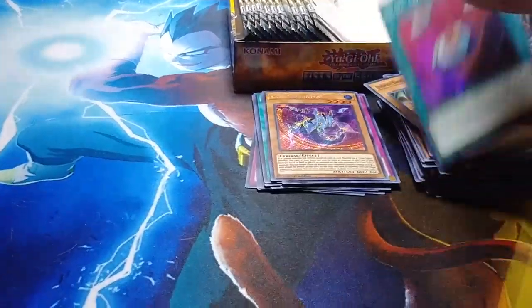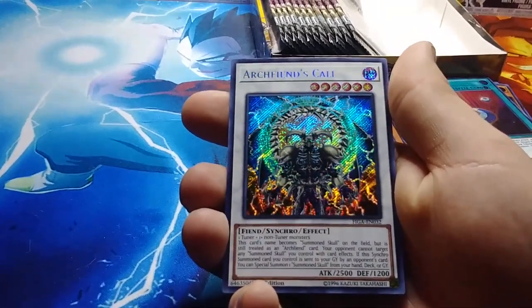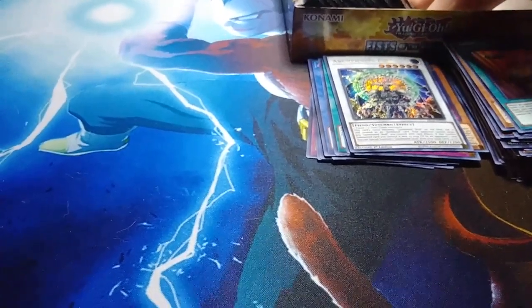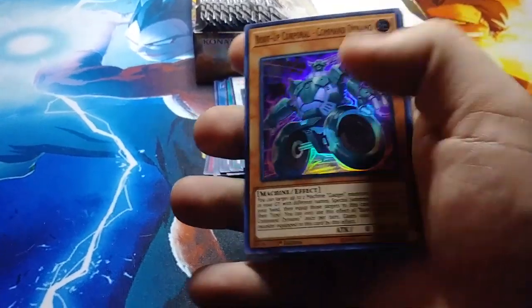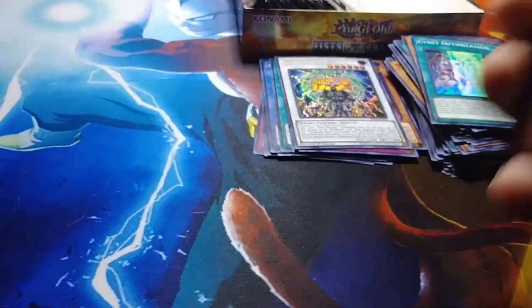Come on, synchro Archfiend! Majesty Maiden the True Draco Caster, the Tenacity, Dragon Knight the True Draco Fighter, Lechery, and then finally Code Eradicator. All right, that's it for that side — that was the last pack. Now we got the other side going.